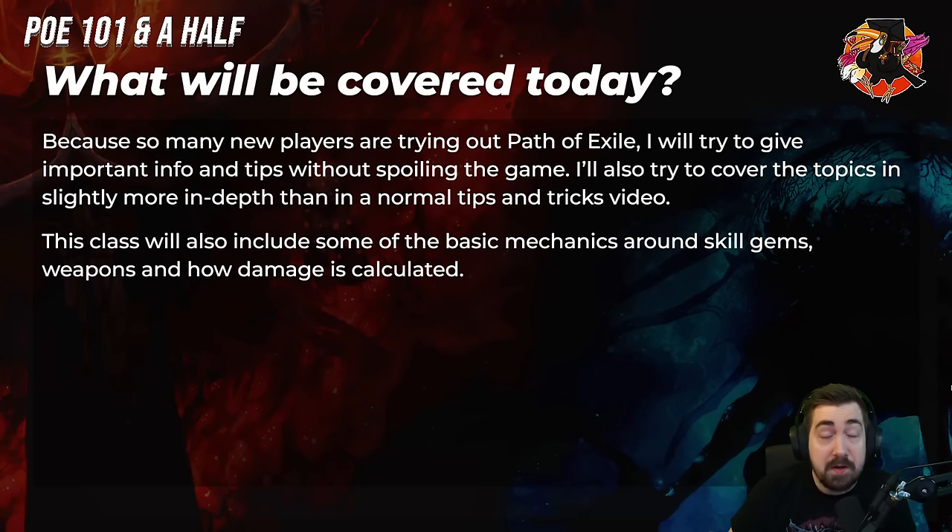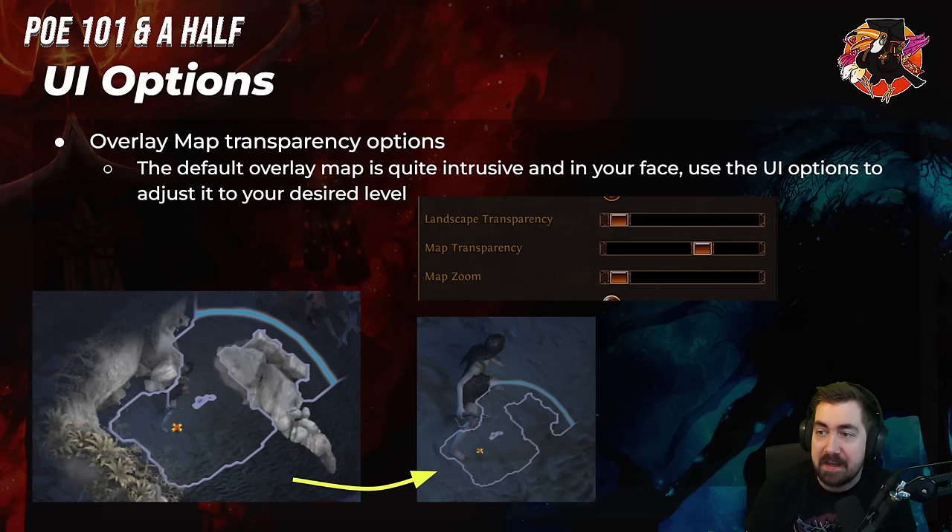Because so many new players are trying Path of Exile, we're going to try to give information about tips and tricks without spoiling the game too much. I'm also going to try to cover topics in slightly more in-depth than a normal tips and tricks video, so there's going to be a lot of UI things as well. It'll also include some basic mechanics, skill gems, weapons, and how damage is calculated. Obviously PoE is a very complicated game — yes, it needs stuff like this.